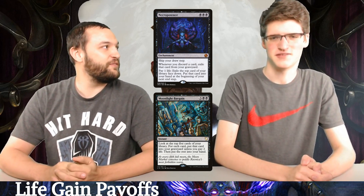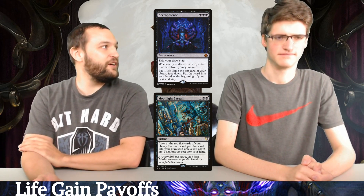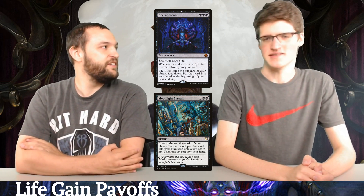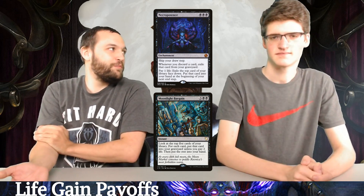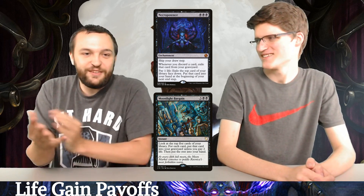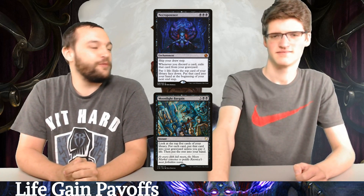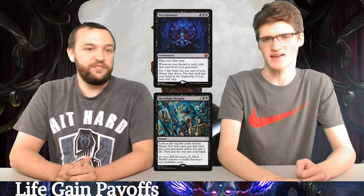Moonlight's Bargain is a really cool card — three black: reveal the top five cards of your library. For each card, you can pay two life and put it in your hand; otherwise, it's put in your graveyard. It's kind of like a mini Ad Nauseam. If you're on a budget that's your placeholder — Ad Nauseam is like $25. It absolutely should be Ad Nauseam eventually.